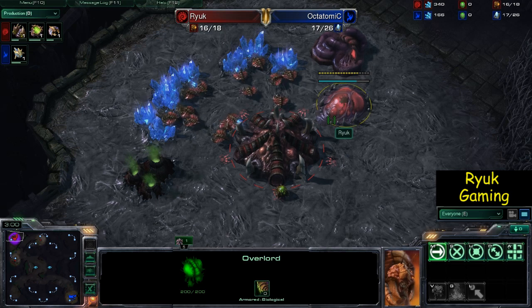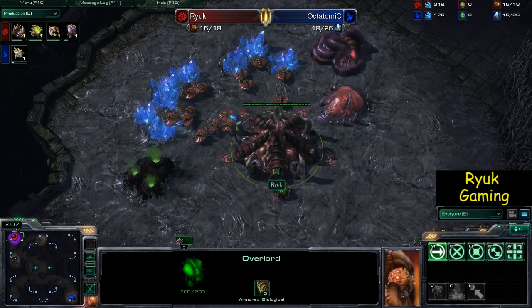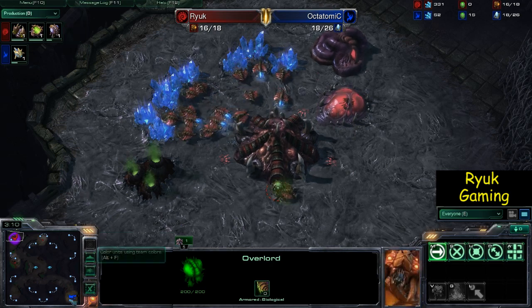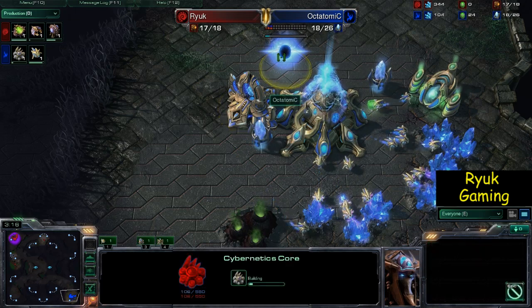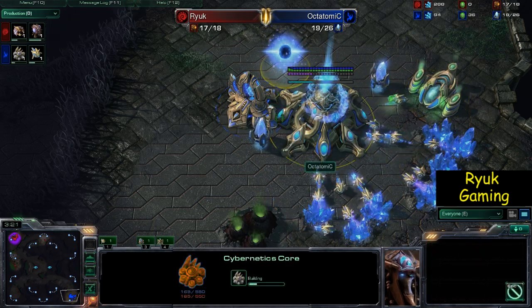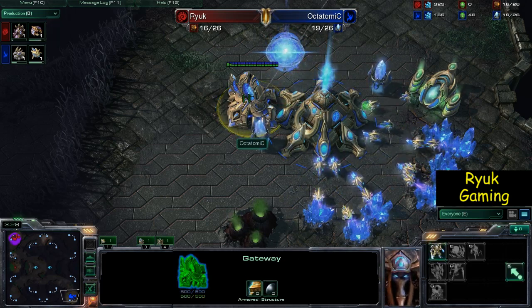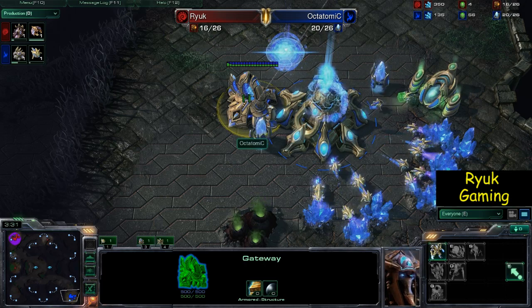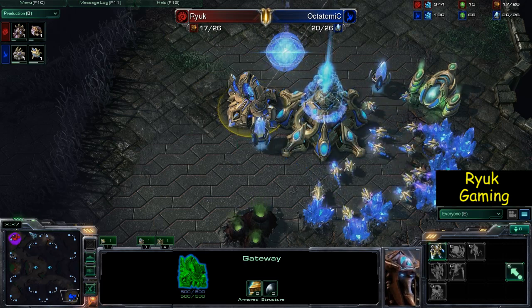I've gone for a spawning pool and gas — I think the gas was a little bit late, but for the most part my builds are going pretty well so far. And we've got one gate Cybercore from him which is pretty standard. He's on one gas which is fine, but he isn't building anything out of this gateway, which I find a little bit strange — he probably should be, just in case I get a few zerglings out early, because he's seen the spawning pool go up.